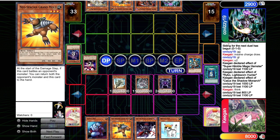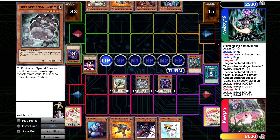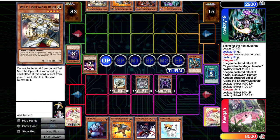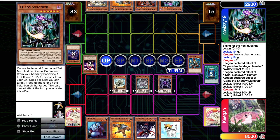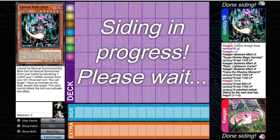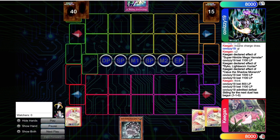One thing they actually could have done — it's not that bad — is Grand Mole, bounce our Dinah, special summon the Chaos Sorcerer, banish the Caius. Then they're actually just fine with Grand Mole plus Chaos Sorcerer. That's not a bad place to be. So I think this is a premature concession. They played that game a little bit shoddy. But hey, we take those — we're playing this garbage Baboon deck, we need the free wins.